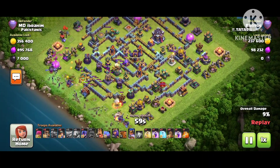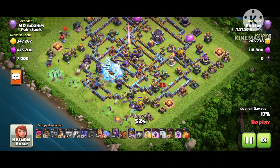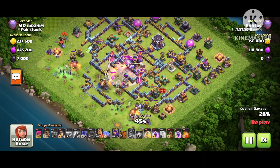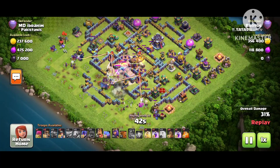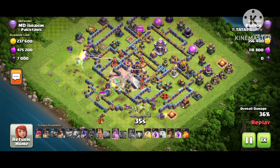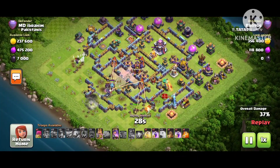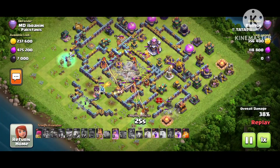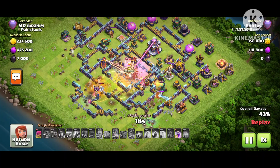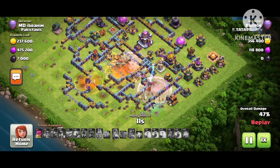He's dropping Pekkas here and straight away going from the backside, looking for three stars. He has miners, Valkyries, and Witches — that backside is so difficult with the two multi-target Infernos. He's in trouble but he has Earthquake spell, so he opens the walls with that. He uses the spell on it, Witches go in, he drops the RC, King, and Queen into the middle. The Clan Castle is super Minion with Archers. He uses Earthquake to open the way for troops to reach the Town Hall.